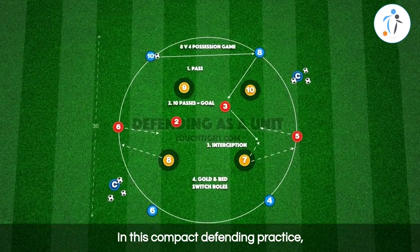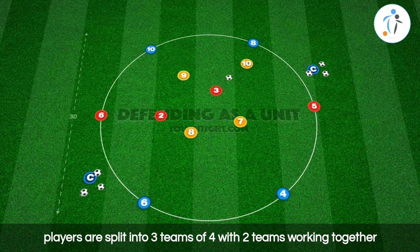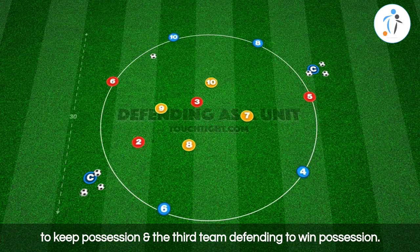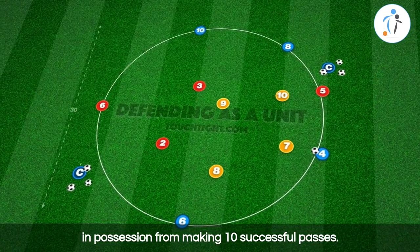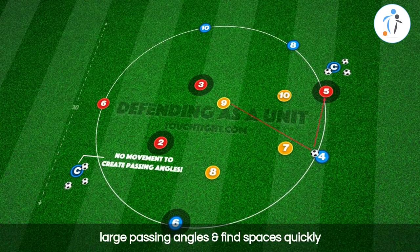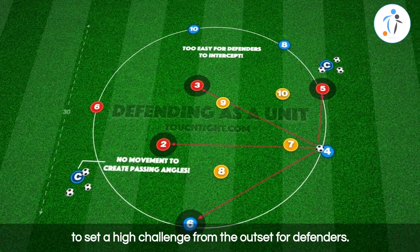In this compact defending practice, players are split into three teams of four, with two teams working together to keep possession and the third team defending to win possession. Defenders must aim to stop the eight players in possession from making ten successful passes. The attacking teams must create large passing angles and find spaces quickly to set a high challenge from the outset for defenders.